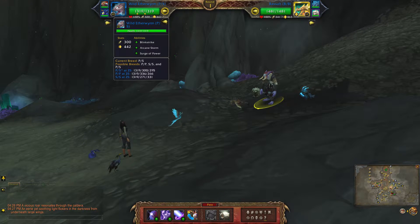For my flying team I'll be using the Wild Ether Worm, which is a power speed breed. The abilities are Blink Strike, Arcane Storm, and Surge of Power.